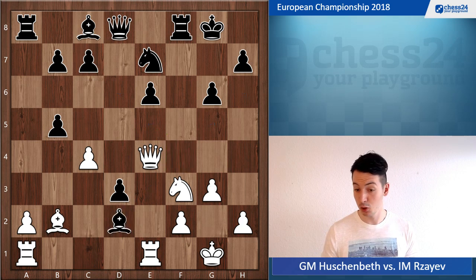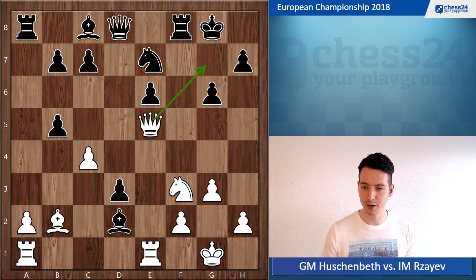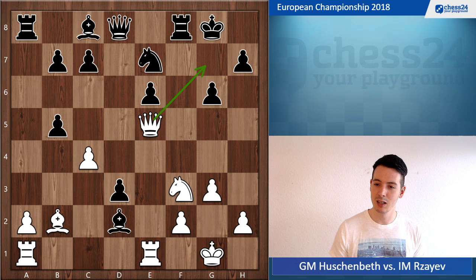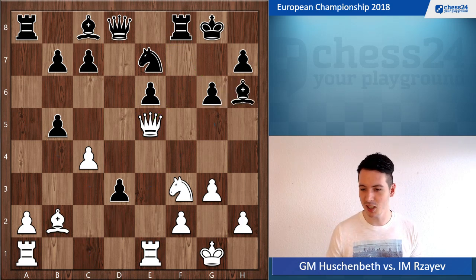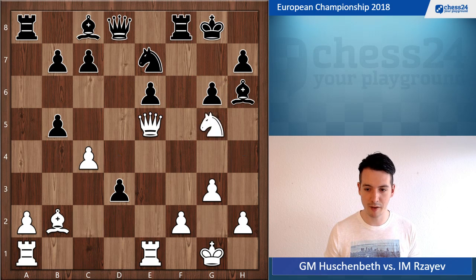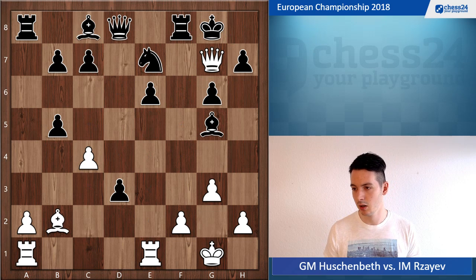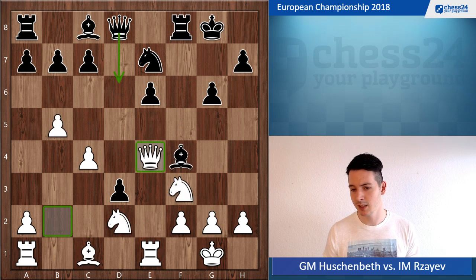If the bishop takes d2, for example, I can go queen e5 threatening checkmate, and black has to go king f7. After knight takes d2, I have very good compensation with the open black king and a nice battery on this long diagonal. Black has to go king f7 because of bishop h6 — I can go knight g5 and it's immediately game over because queen h8 checkmate cannot be stopped. And if bishop takes g5, I give mate on g7. So a6 is a possible line, maybe a little bit better.